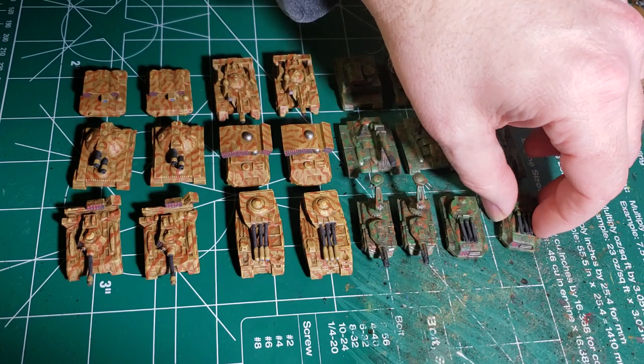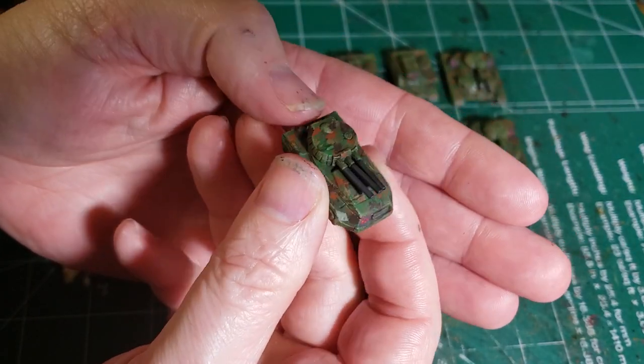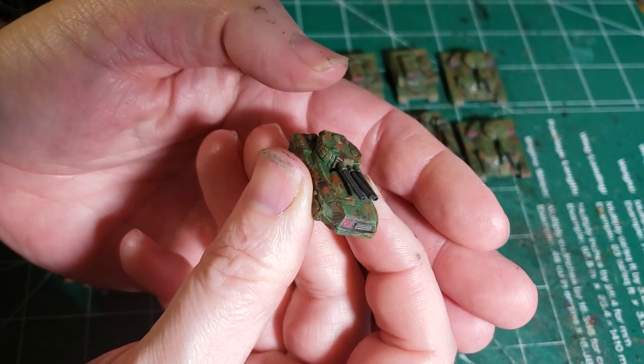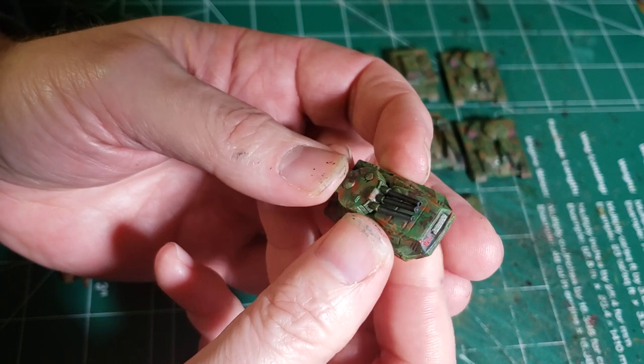Starting from the front here, we got a Pike AC-2 carrier. It has three AC-2s, going shooting away.